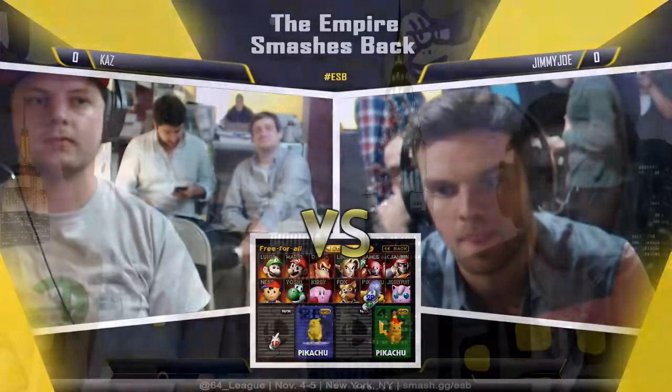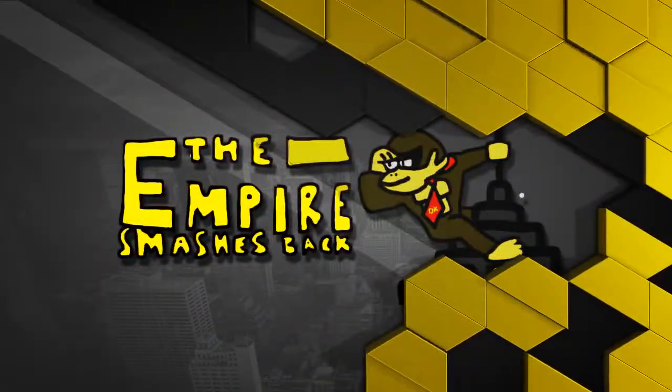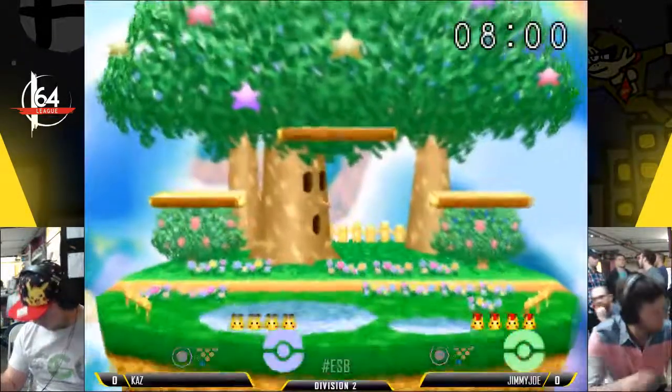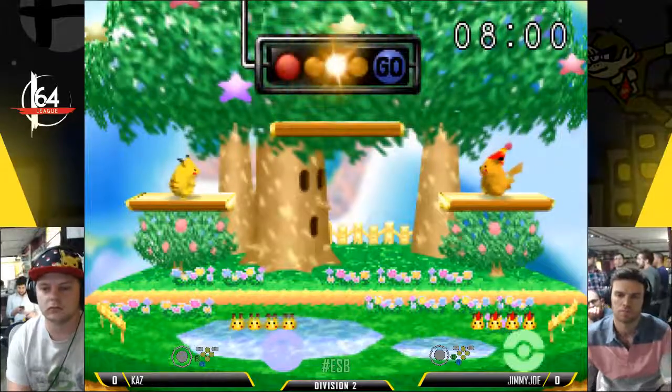He does pretty well with it. Dark Gentleman is pretty strong with it. He did not beat Kaz, but there was the character switch involved. But he did take out Mies the Beast, who was on a pretty good run in that pool.